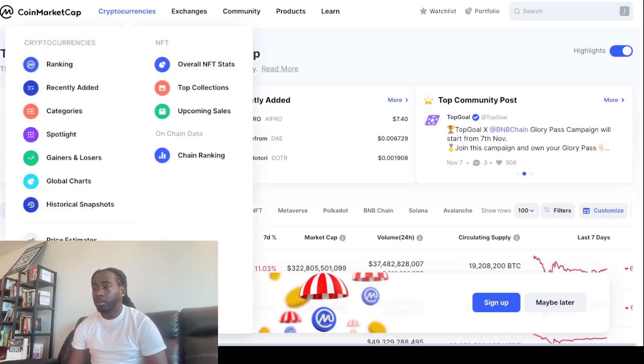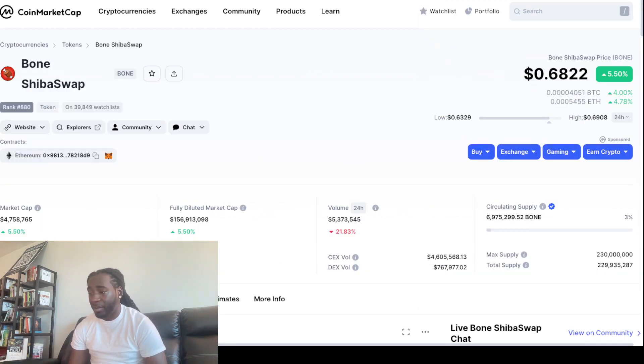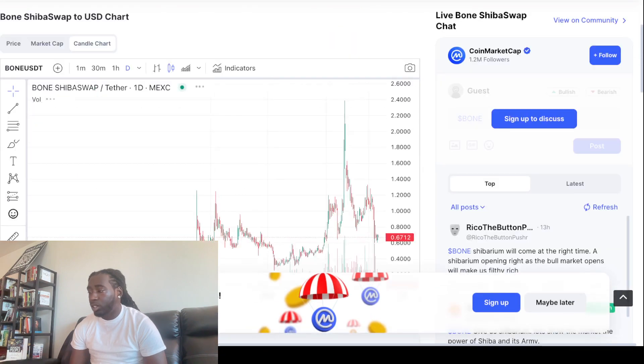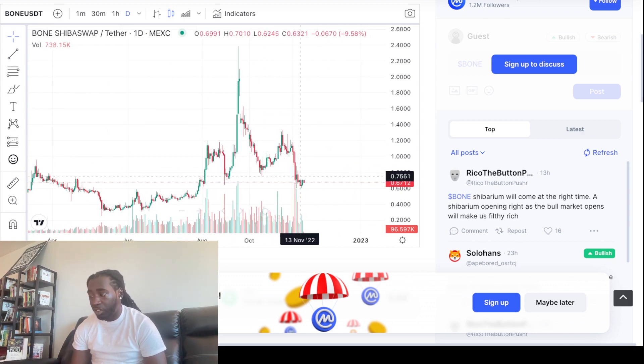So let's take a look at the chart for Bone. Bone is up 5% today, sitting at 68 cents right now, though volume is down 21%. We see people who were buying Bone at $2.38 — well over the dollar range. So to get it right now at 68 cents is an absolute steal. We can even see this on the chart — it goes impulse, correction. What's next? The next impulse, maybe back to around the $1.18 level. We know that's what's likely to happen, so connect the dots right there.